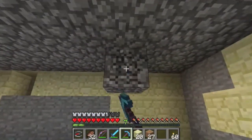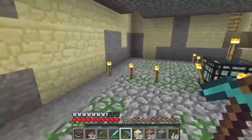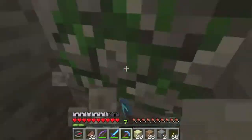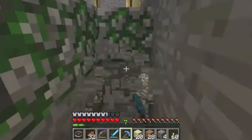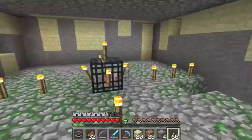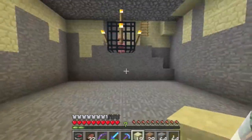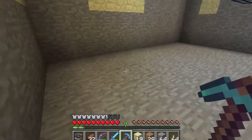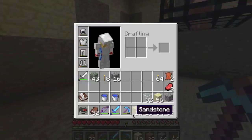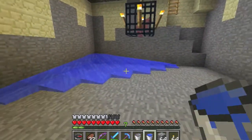All right, so you have the whole roof — it's four by four and the room is nine by nine with four blocks of air between. You want to dig two blocks down from the spawner in all corners, so the whole floor is two blocks lower. Once that's done, you're going to need two water buckets. Place one water bucket in the corner.